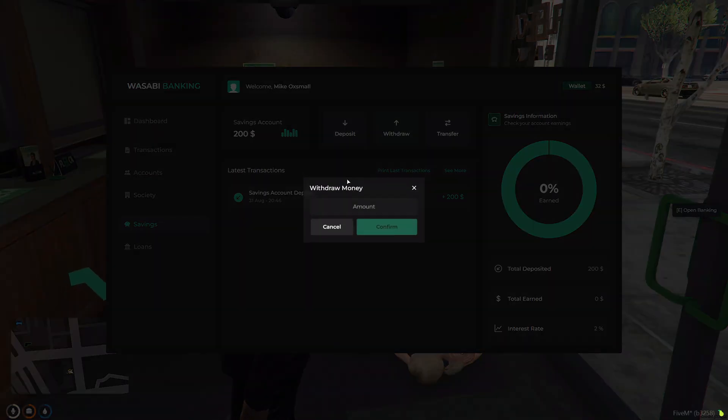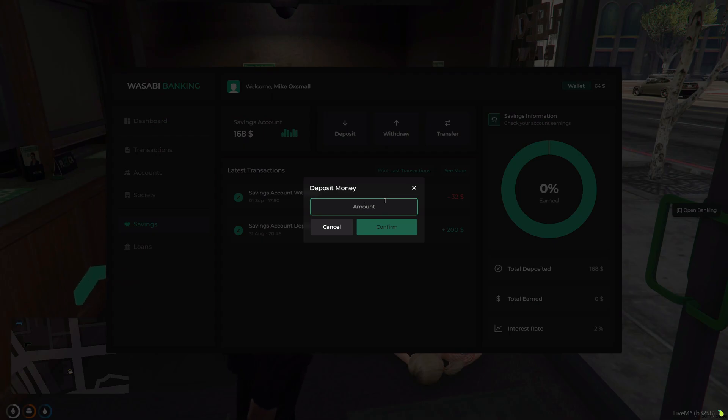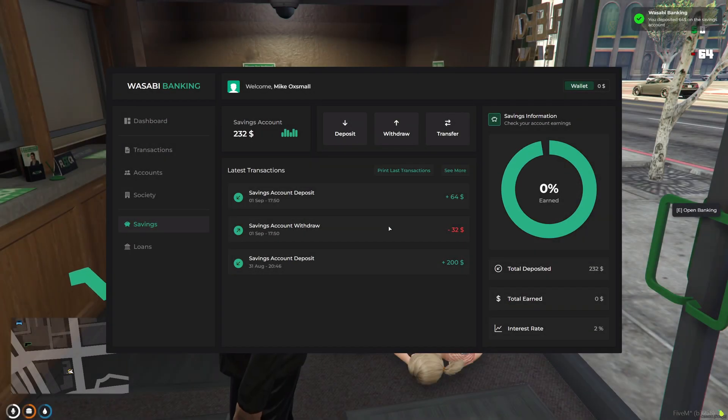The savings account does take from cash. If I add $64 to my savings account, it's going to take it from my cash — leaving me with zero but putting it into my savings account.